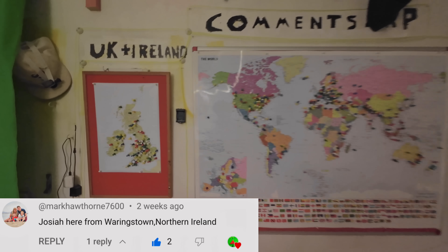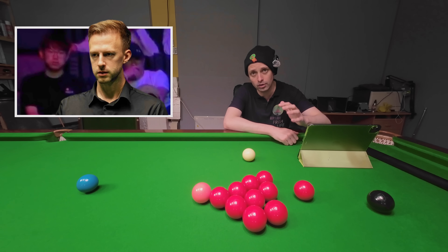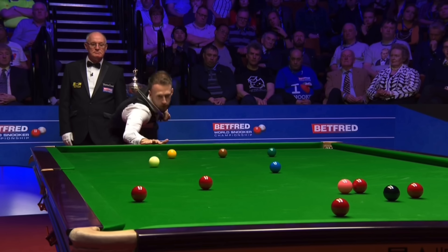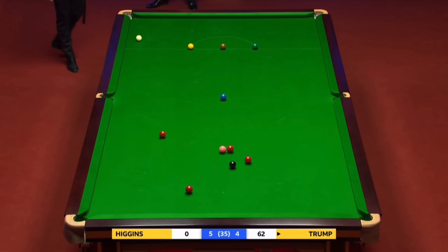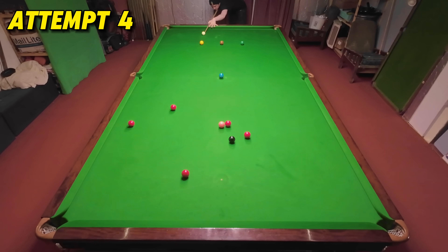We've got another Judd Trump shot — but first, we find Josh here who's in Warrington, Northern Ireland. On to a classic Judd Trump screw back from the 2019 final: Judd needed one more red to secure the frame and screws the cue ball all the way back into the yellow pocket just to make sure the frame is safe. I'm using the magic cue ball here as I definitely couldn't get it far enough with the regular one, and I've got it — the cue ball's got all the way back to bulk so I can't really complain about that.